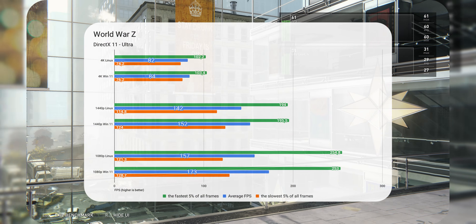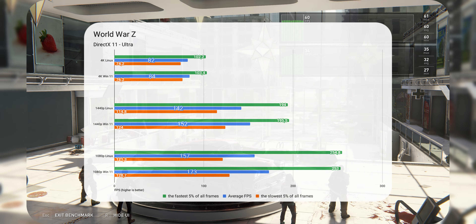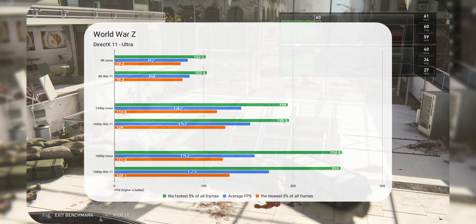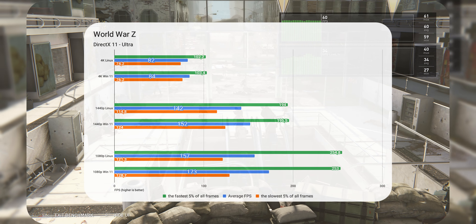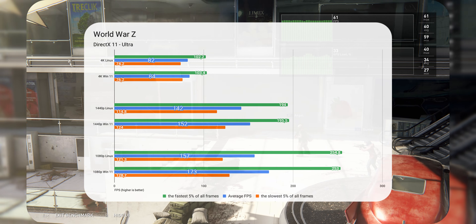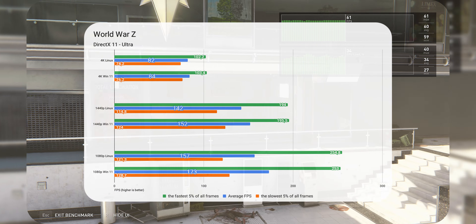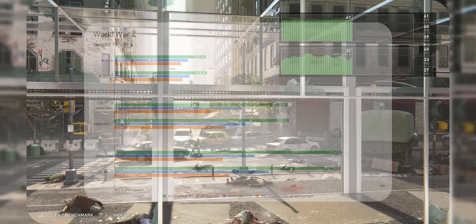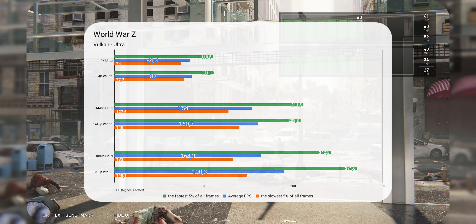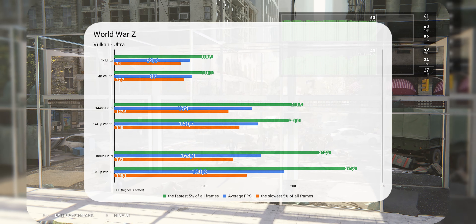Moving to World War Z, another game with two graphics APIs — this time Vulkan and DirectX 11. DirectX 11 is well optimized and not prone to bad CPU utilization on Windows, and the game is generally well optimized, as you can see from how little fluctuation there is between minimum and maximum values. Linux loses by 10% at 1080p, but at 4K the gap closes down to 2% — a rarer case because normally we see Linux performing better at lower resolutions. Things improve for both OSes when switching to Vulkan: all values are lifted up, but Windows extends its lead at 1080p to 16% from 10%.